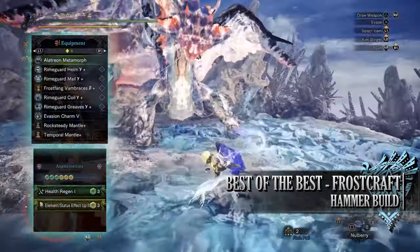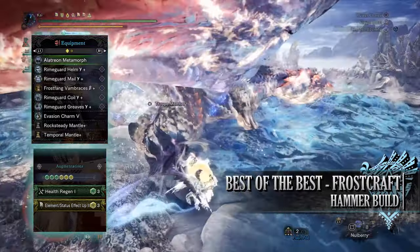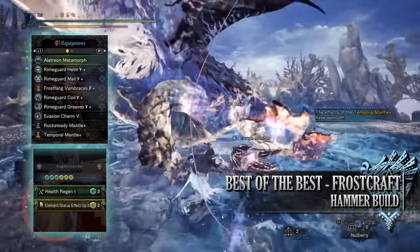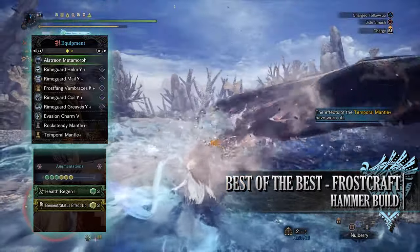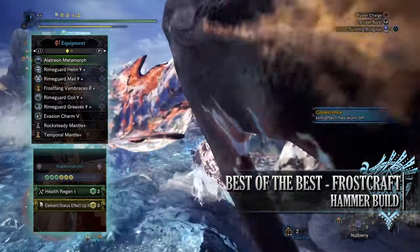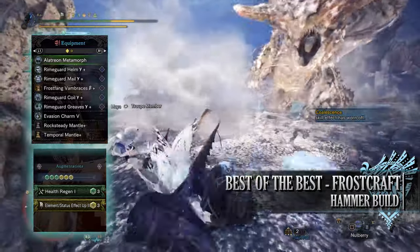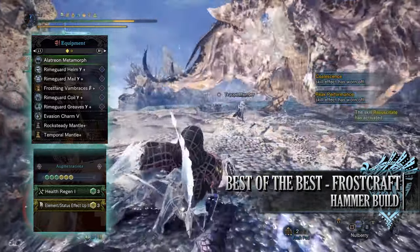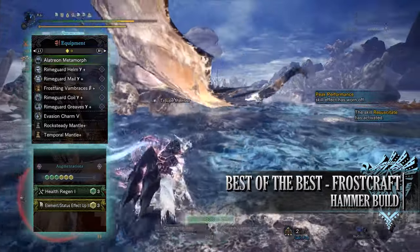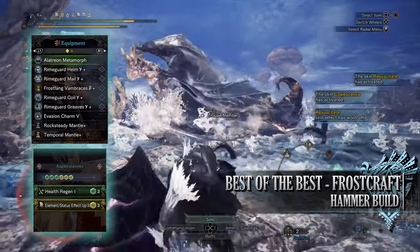For this build you'll need the Rhyme Guard Helm Gamma, the Rhyme Guard Mail Gamma, Frostfang Vambraces Beta, the Rhyme Guard Coil Gamma, and the Rhyme Guard Greaves Gamma. I'm also using an Evasion Charm 5 — this again can be optional, you can swap it out for something else if you so desire. For my weapon I'm using the Alatreon Metamorph — this has a health regen augmentation and then an elemental up augmentation. You can of course use a different weapon with a different element, but doing so you'll have to make some adjustments to the build. As always when it comes to specialist tools these are down to personal preference, so again I've gone for Rocksteady and Temporal Mantles.